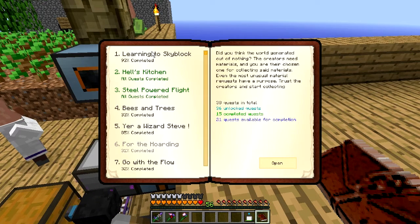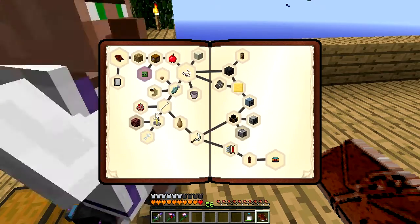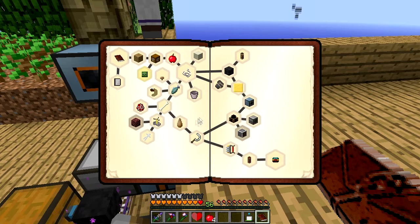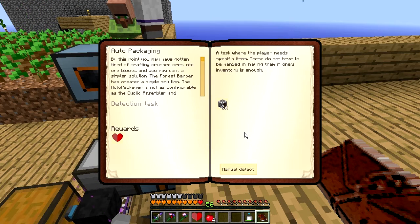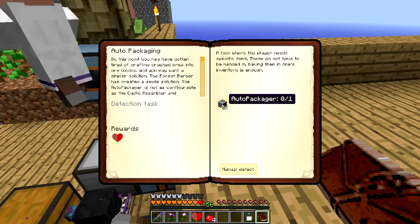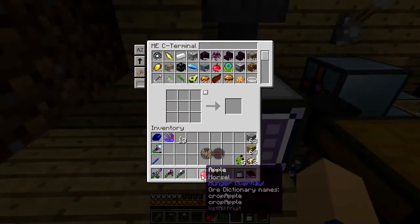Is it in this one? No. It's a new quest under 'Learning to Skyblock.' Kill the zombies — and it's repeatable as well. This one over here: auto-packaging. It's an auto-packager. That is a cool new addition.